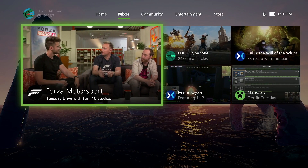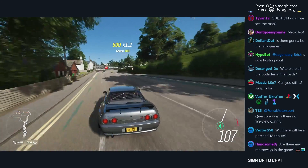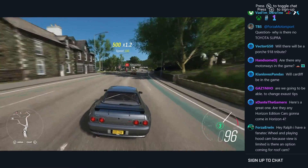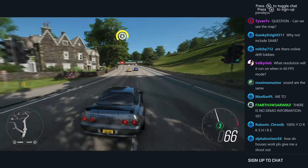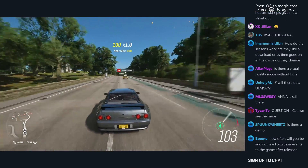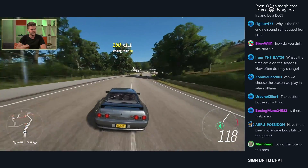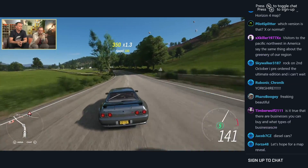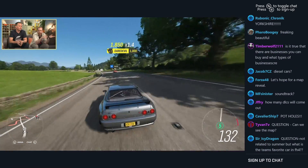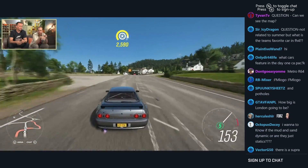Welcome back to the channel with some Forza Horizon 4 content. Turn 10 Studios and Playground Games just did a live stream on Mixer — about an hour long. I'll link the full one down below, but we finally got some brand new gameplay and feature news. This stream was very informative, probably one of the best ones I've watched. We were just fed recycled E3 content for the last month or so, so it's awesome to start seeing this game in full.